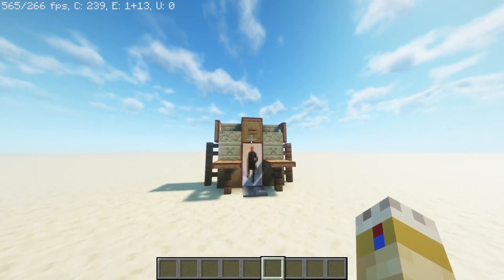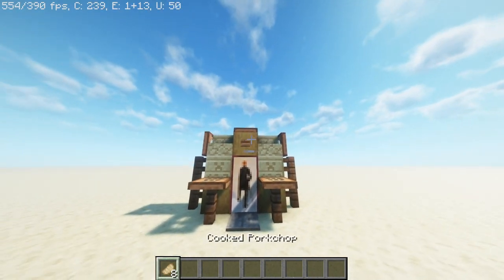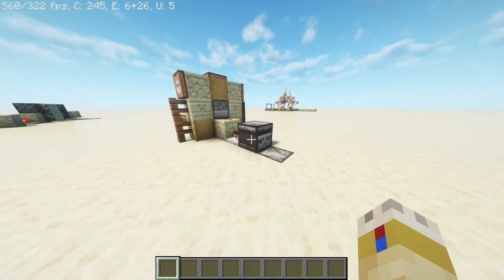Hello, and welcome back to another Minecraft Simple Machine tutorial. Today, we will be learning how to create an item dropper that is activated by the player. This machine can be used to drop any item, but one cool use I'll show you in this video is dropping loads of food like this.